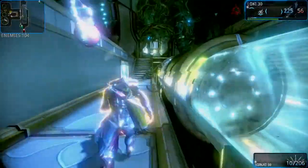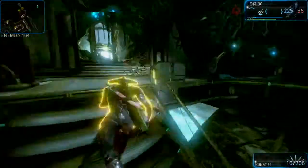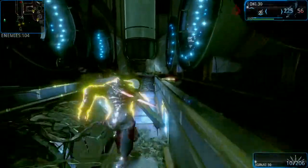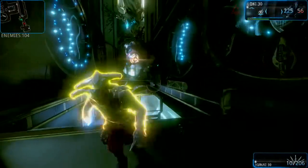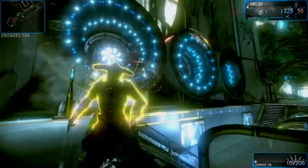Hey guys, Q here with another tip for Warframe on the PS4 — Orokin Derelict missions secret rooms. This is one of my favorite secret rooms; it's kind of hard to get to. In this big room with all the energy wells and stuff like that, you're gonna want to go up to the side of this cylinder.